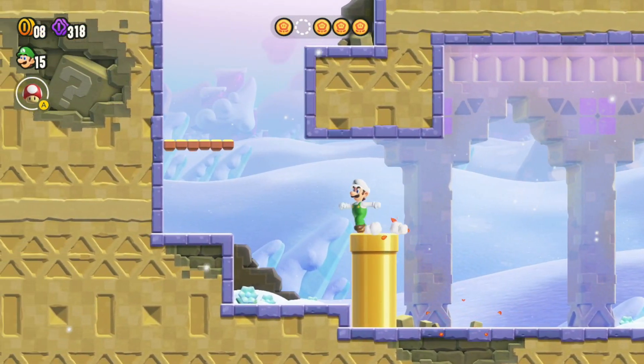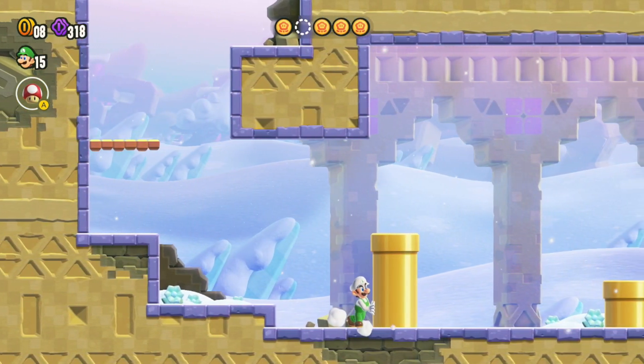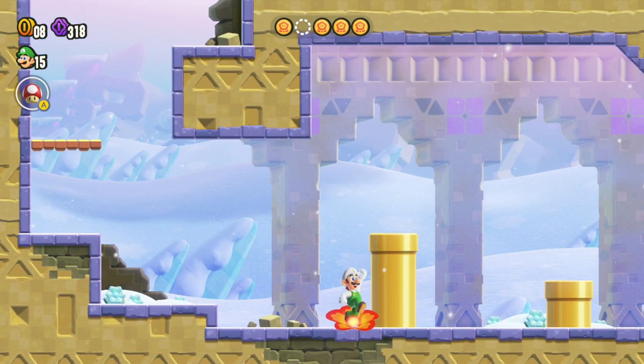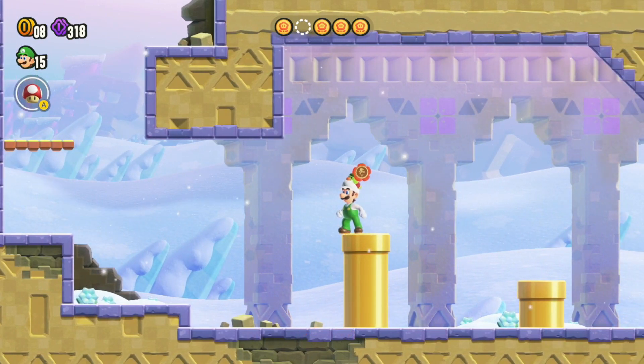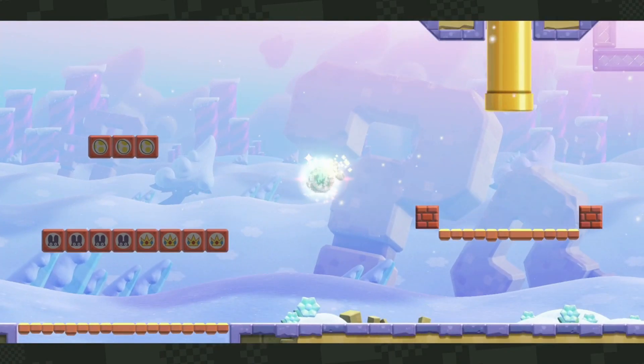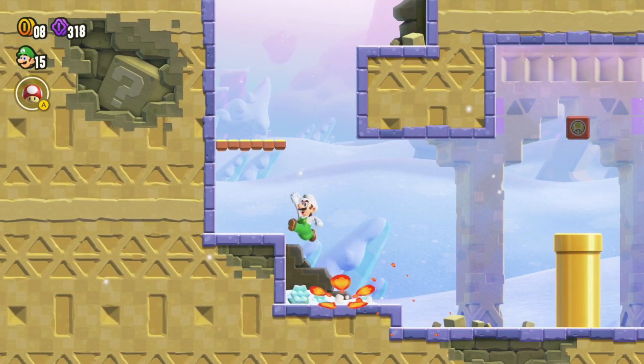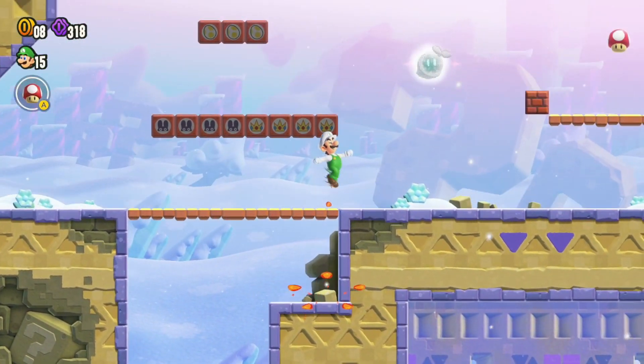This last one is probably the hardest to find. Basically, go all the way over here in your mushroomed-up form — remember to grab that mushroom if you don't have one. Move this pipe to around here, then get on top of the pipe and hit this block right here. There you go — that is the last flower coin. Once you do that, the wonder seed should appear right up there.